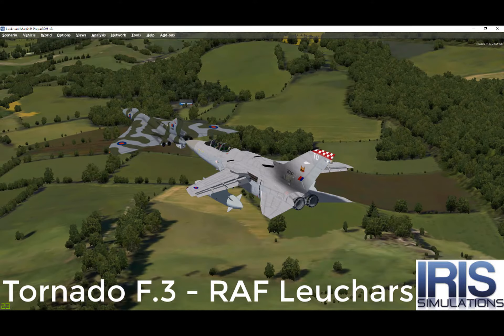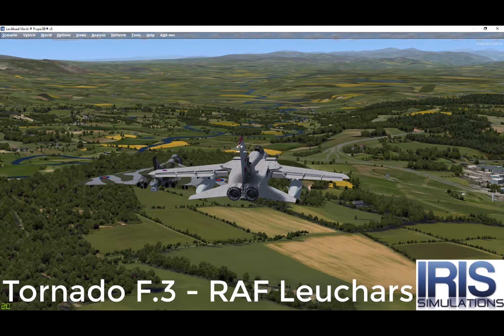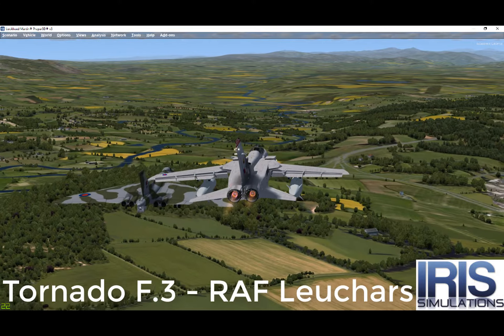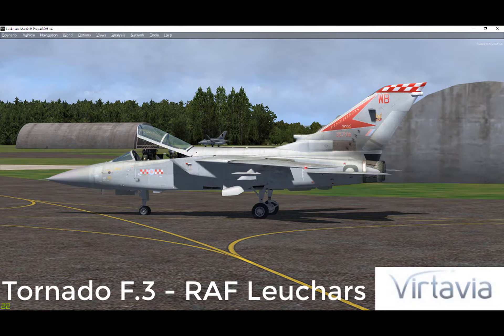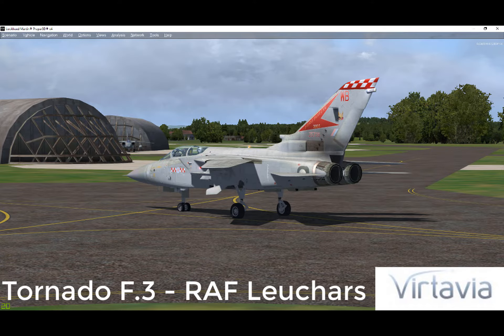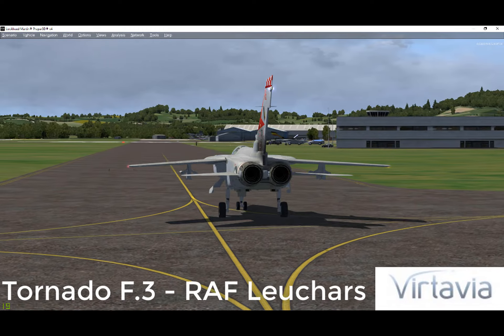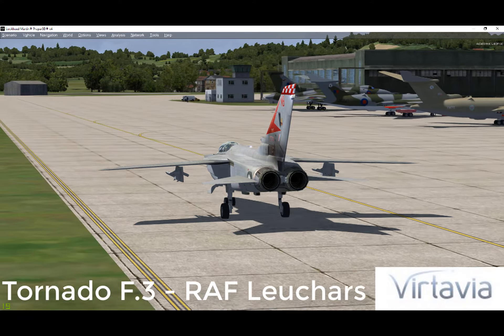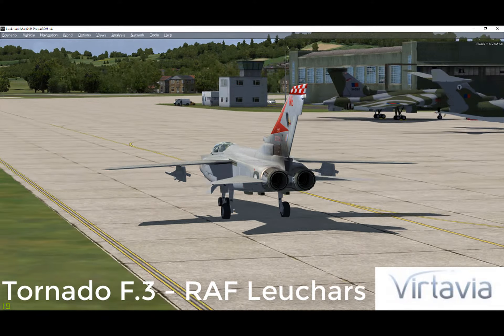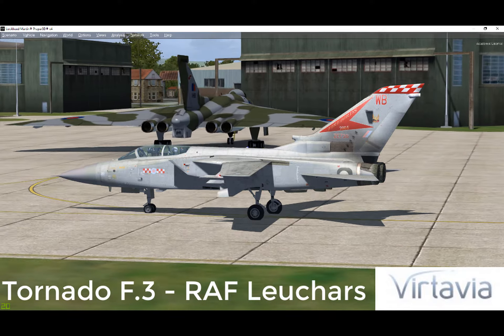Nicknamed the Tonka by the British, the Tornado made its combat debut as part of the British contribution to the Gulf War in 1991. Operation Granby saw nearly 60 RAF GR1s deploy to air bases at Muharraq in Bahrain and Tabuk in Dhahran in Saudi Arabia. Several Tornado ADVs were deployed to provide air cover, the threat of their long-range missiles being a significant deterrent to Iraqi pilots, who would deliberately avoid combat when approached. Early on in the conflict, the GR1s targeted military airfields across Iraq, deploying a mixture of 1,000lb unguided bombs in loft bombing attacks and the specialised JP-233 runway denial weapon.